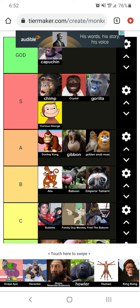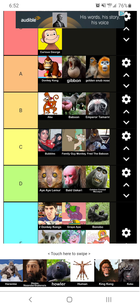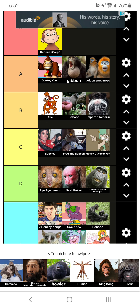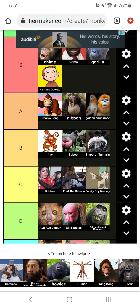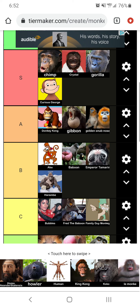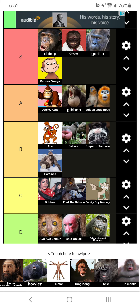Now we got the Grape Ape. I don't know what I'm looking at here. F tier. Now we got Harambe. Rest in peace. I don't know what to say here — I don't want to get too political. But we're going to keep him at B tier, just so I don't offend anyone. It's pretty average. Because I know it's a very political topic.